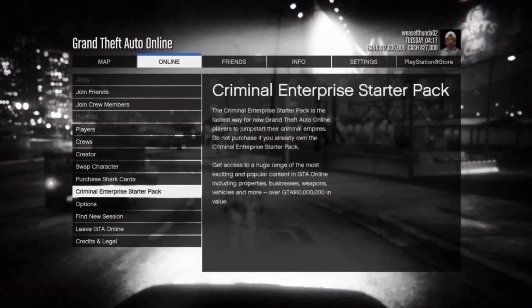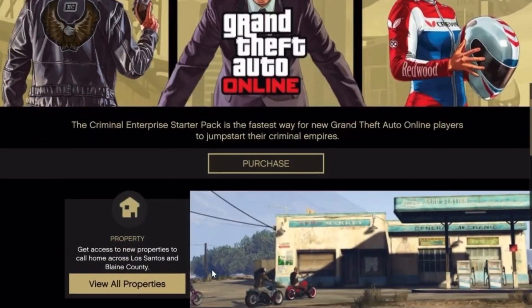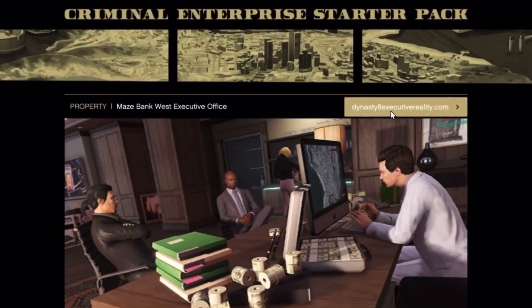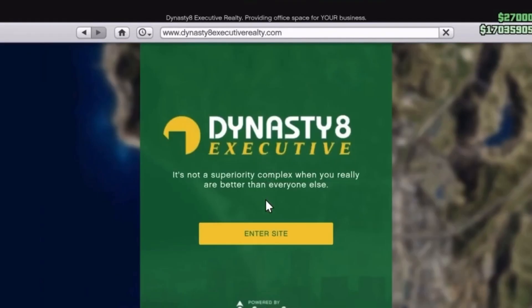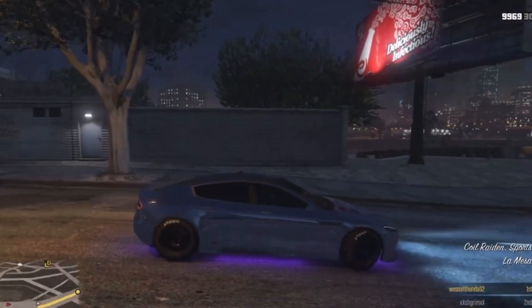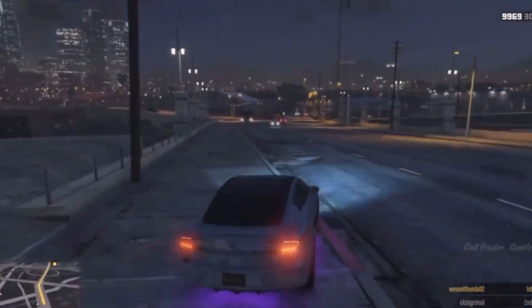Quickly press pause, go to online, go down to criminal enterprise starter pack, go to the property tab, maze bank tab, and then dynasty8.com. From here click enter site and then press triangle. You should then spawn into the car that you want to merge with.